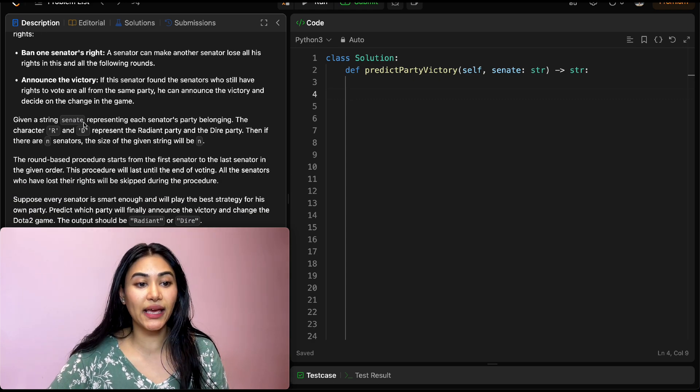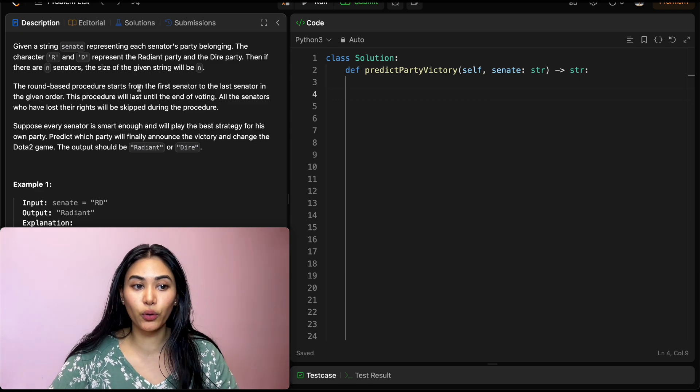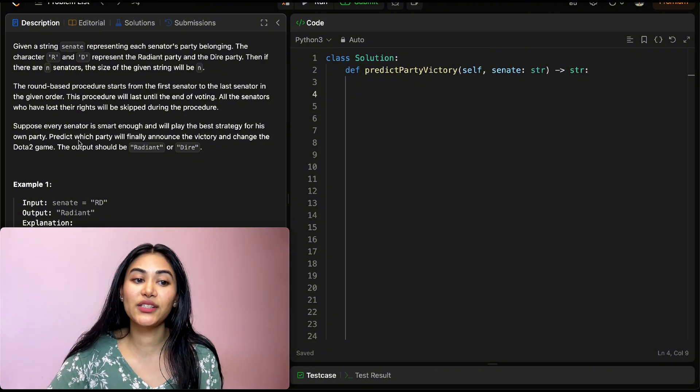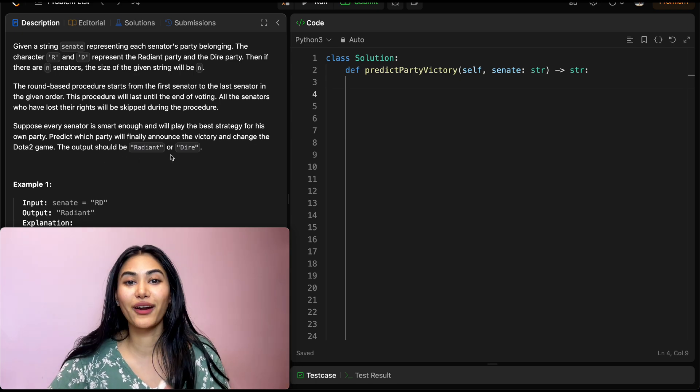Given a string Senate representing each senator's party belonging, the characters R and D represent the Radiant party and the Dire party. If there are N senators, the size of the given string will be N. The round-based procedure starts from the first senator to the last senator in the given order. This procedure will last until the end of voting; all senators who have lost their rights will be skipped. Suppose every senator is smart enough and will play the best strategy for their own party. Predict which party will announce the victory. The output should be Radiant or Dire.